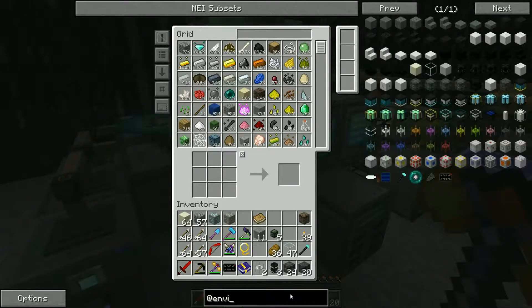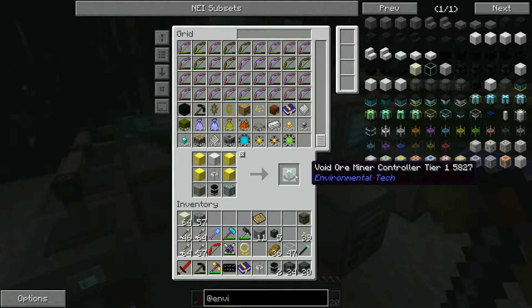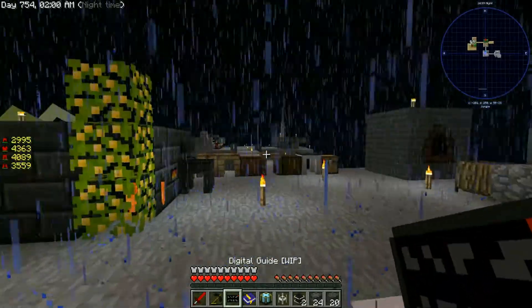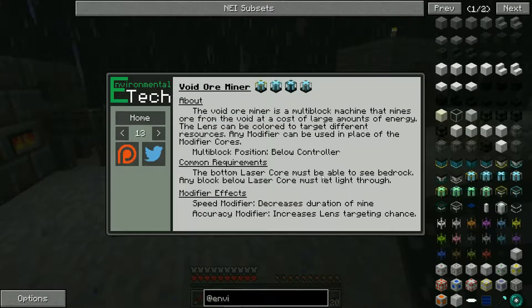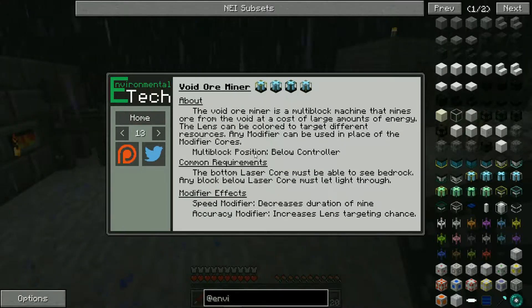Let's craft the void ore miner tier one controller - throw that all in, boom. Now we need to figure out where we're going to put this. The structure is going to be seven wide by seven long - that's your X and Z - and four high for your Y. This one specifies on the previous page that the multi-block position is below the controller, so wherever you put the controller, everything else will build beneath it.